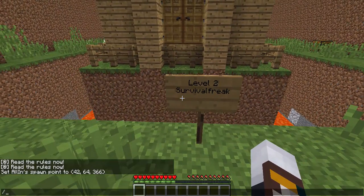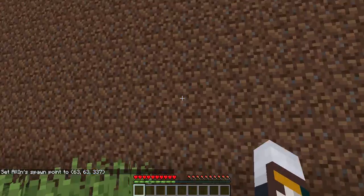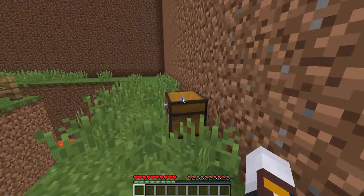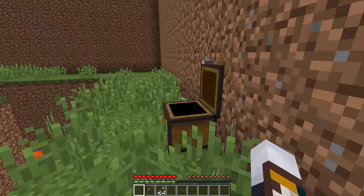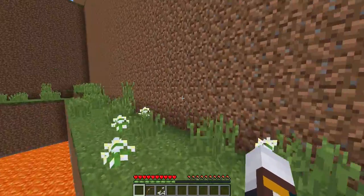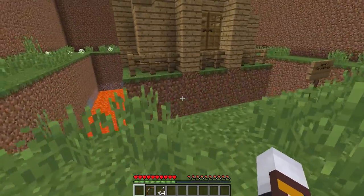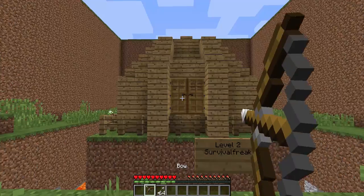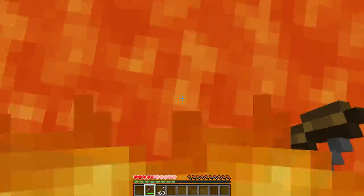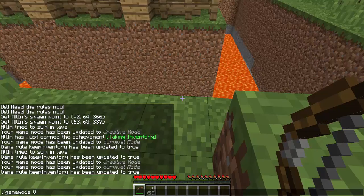Okay guys, spawn point. Level Two: Survival Freak. I guess I have to survive — how am I supposed to do that? Oh, there's a chest over there. There's a bow and arrows. What am I supposed to do with this bow? Maybe there's a button I can shoot at, maybe I can shoot at a painting or a door to open something.